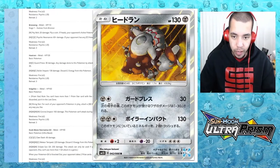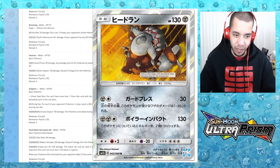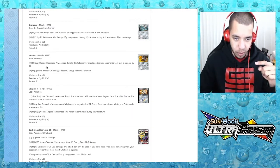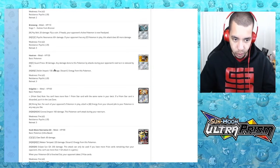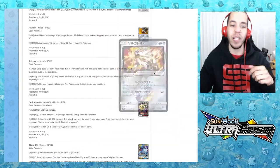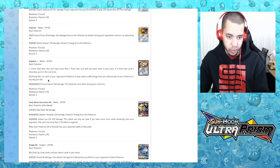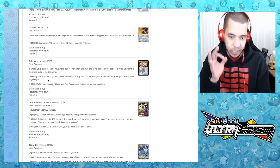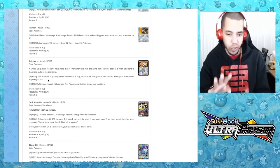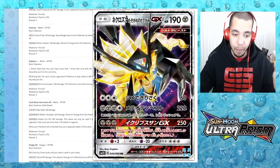We have a holo Heatran — weird to me but interesting. Guard Press for two energies: 30 damage and damage done to this Pokemon by attacks during your opponent's next turn is reduced by 30. Weather Impact does 130 but discards energy. Then Solgaleo prism star — Rising Star: for each of your opponent's Pokemon in play, attach a metal energy from your discard pile to your Pokemon in any way you like.